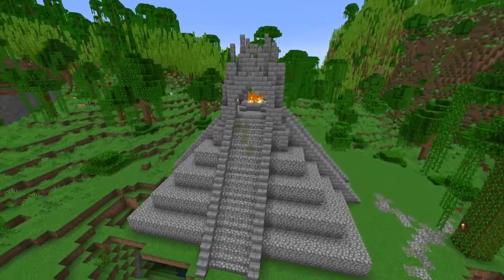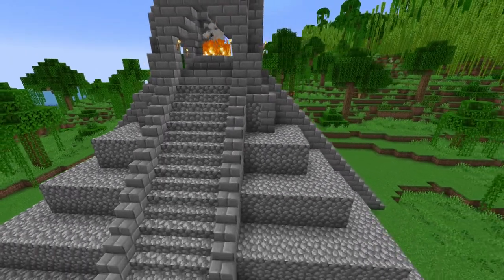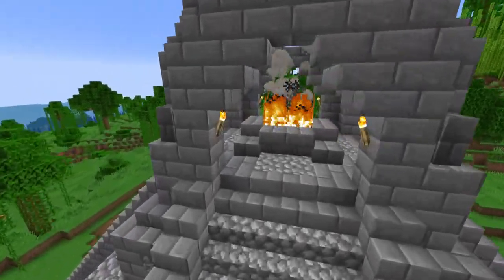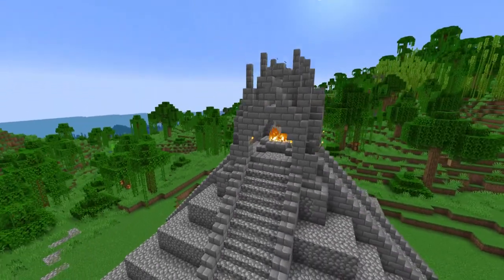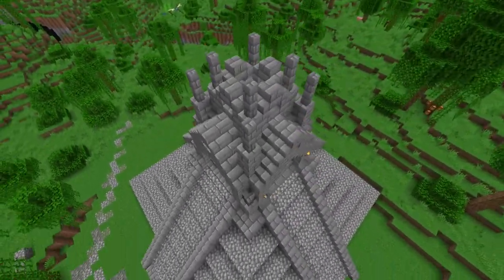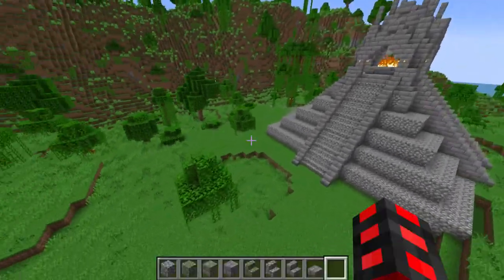I've proceeded to add some small details here and there, such as a couple more stone bricks on the first layer, replacing the middle fire with campfires underneath to create a nice shrine effect, while also opening the roof and just some small things here and there — which means it's time to start texturing.